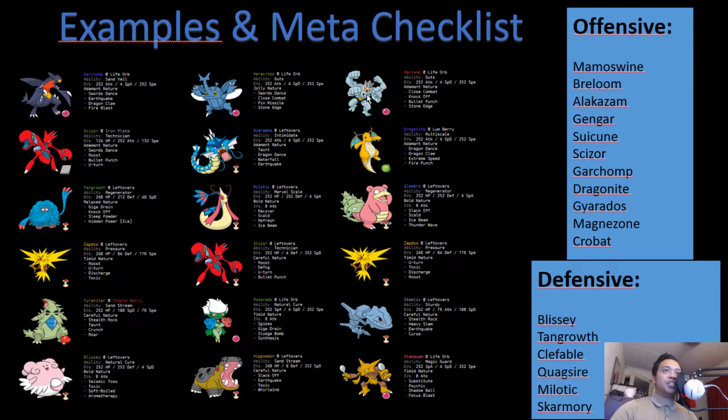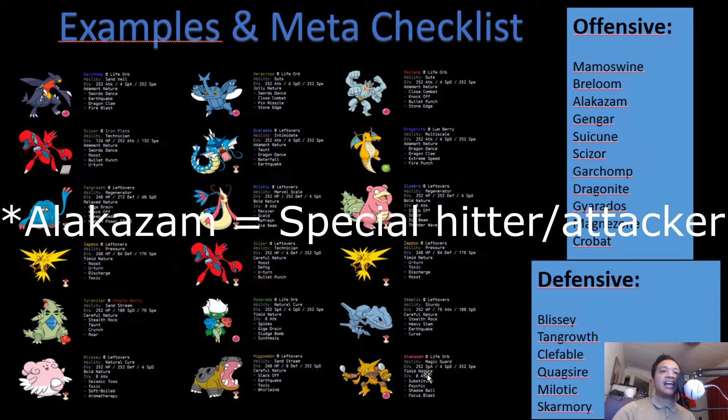Our last team is: Machamp as our physical wallbreaker — Close Combat pretty much destroys any physical wall, and Skarmory gets two-hit KO'd after Stealth Rocks; Dragonite as our sweeper with Dragon Dance, Dragon Claw, Fire Punch, and Extreme Speed as the priority move; Slowbro as our physical wall and water resist with Ice Beam to hit Dragonite, Garchomp, and Gyarados; Zapdos as our pivot; Steelix as our Stealth Rock user with specially defensive bulk and Electric immunity; and Alakazam as our special attacker.